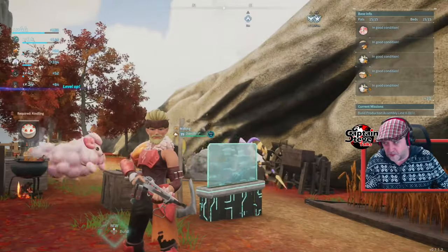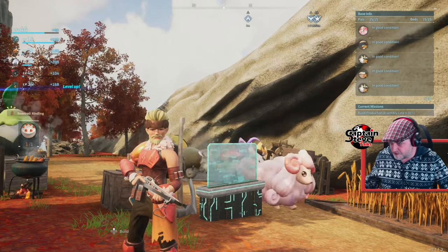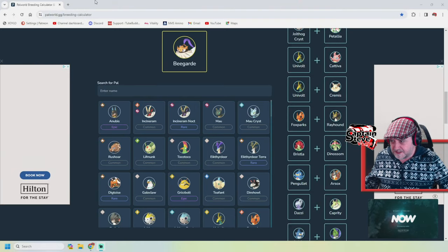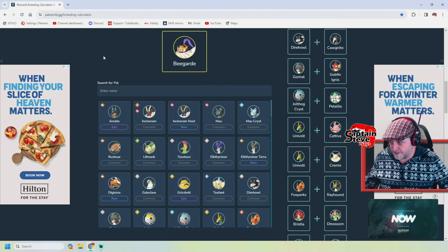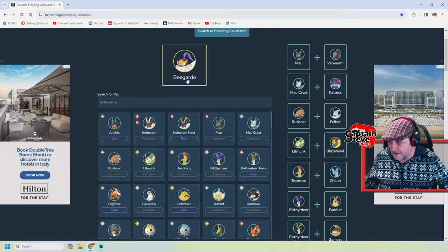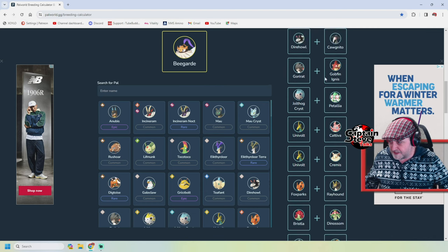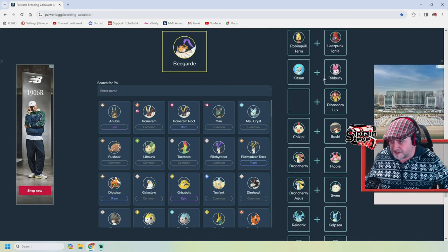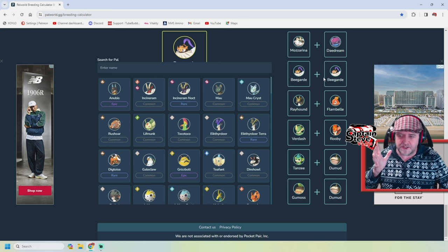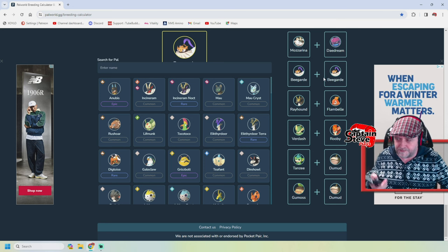My ore farm is giving me all the ore I need. Let me show you that website. I'll hop over here, turn my laptop screen on and my game screen off. This website is freaking awesome. You can scroll down and get pretty much every single combination you want. I've selected Bee Guardi and it tells me all the different pals I can breed together to get one — such an awesome website. I've put a link in the video description so you can go hit it up and save it as a favourite. It works beautifully on mobile as well, so you can look on the go.